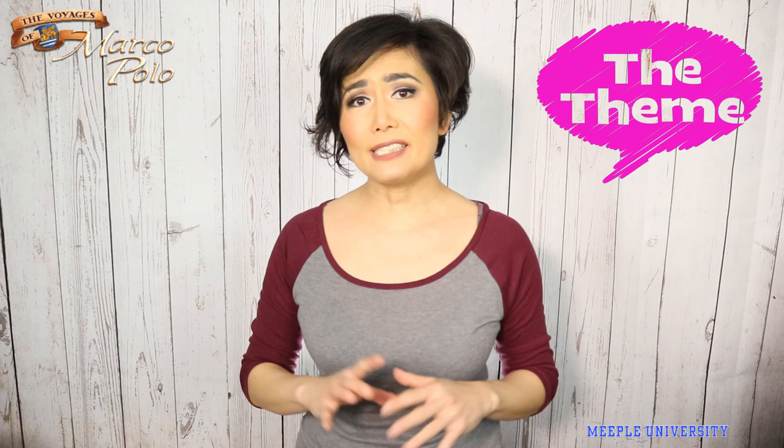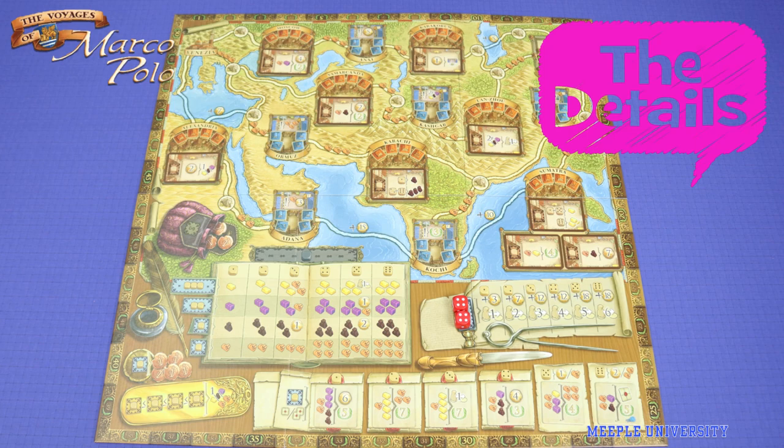You are the associates of 17-year-old Marco Polo, who travel with him starting in 1271 to China. The game plays 2-4 players, with mechanics such as dice rolling, worker placement, point-to-point movement, and order fulfillment. The game is of medium complexity.